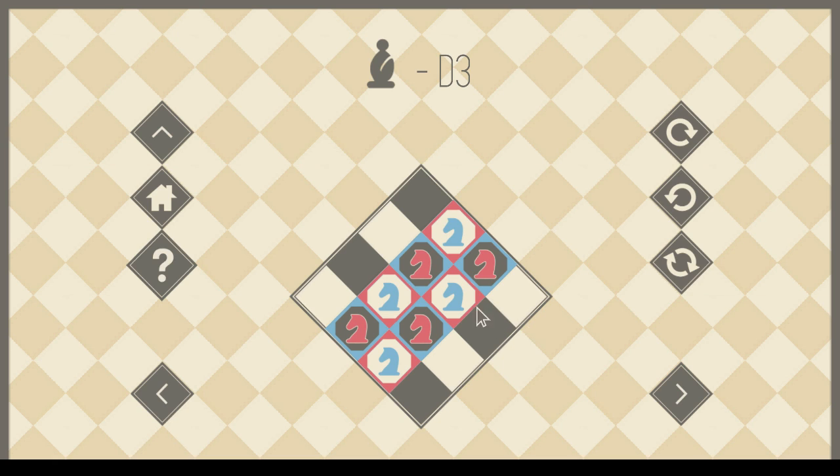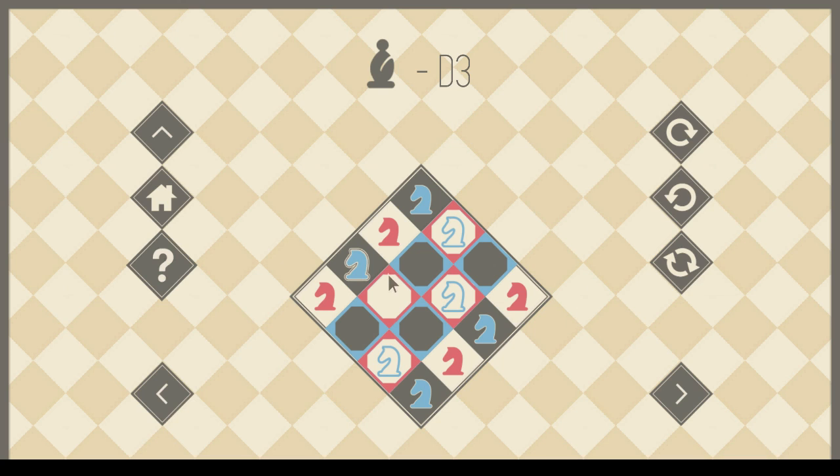Variations on a theme. We need to get all the knights on dark squares onto light squares and vice versa. So let's start with the obvious again. Let me make sure I get my radial symmetry right. To the corner. To the corner. Not to the corner. Not to the corner. And do likewise here. Corner. Corner. Side. Side. Alright. Next.